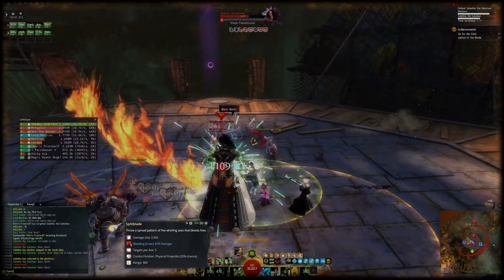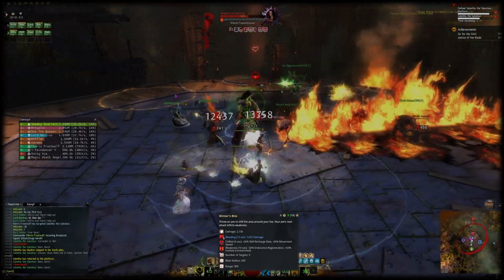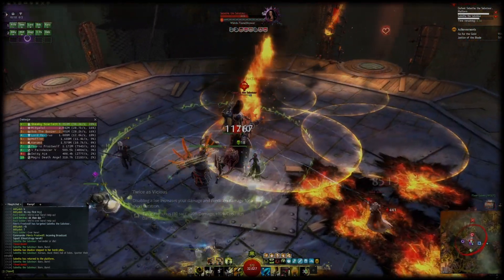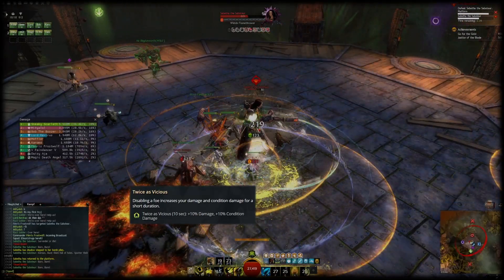The same applies to Winter's Bite, which does good damage and also applies a few soft CC conditions. On Soul Beast, CC skills have the passive benefit of triggering Twice as Vicious, which increases your damage by 10% for 10 seconds when disabling enemies.